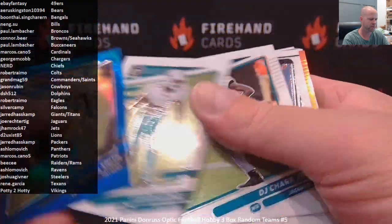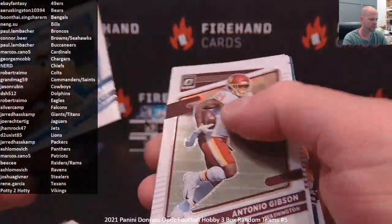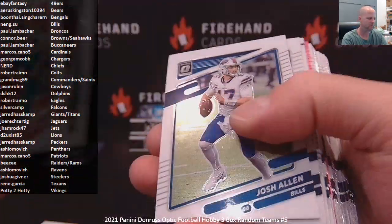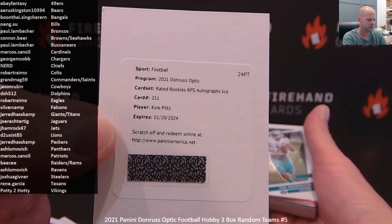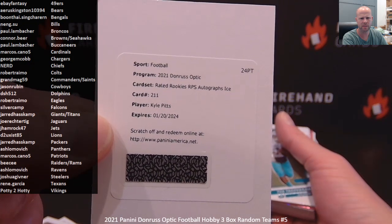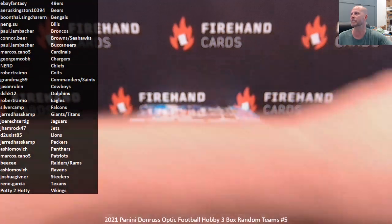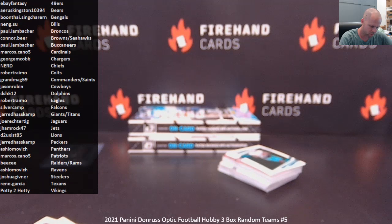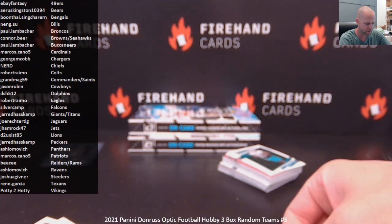Z'Darrius Smith — $179 — for the Packers. Red to $99, Derek Barnett — the Eagles. Jalen Hurts — My House. Got a Redemption — Kyle Pitts autograph Ice. Very nice. Number to 15 — Rated Rookie RPS Autograph Ice Parallel for the Falcons and Silver Camp. Number to 15 — Blue Ice we call it. Hopefully we'll get that card, hopefully Mr. Pitts will sign it.